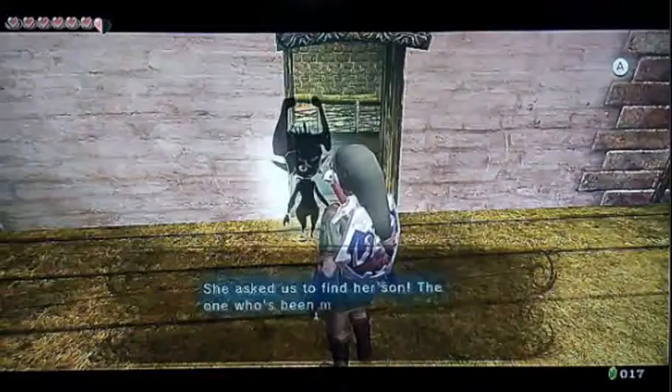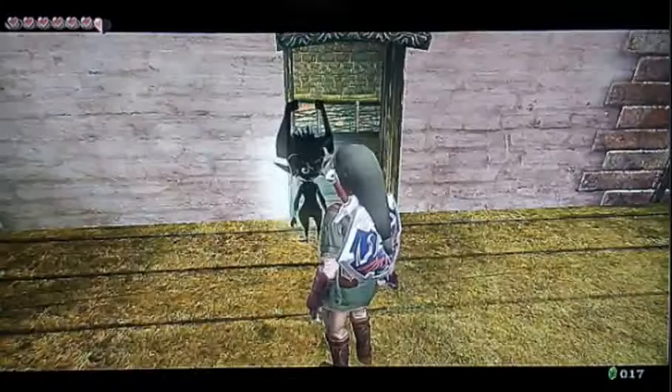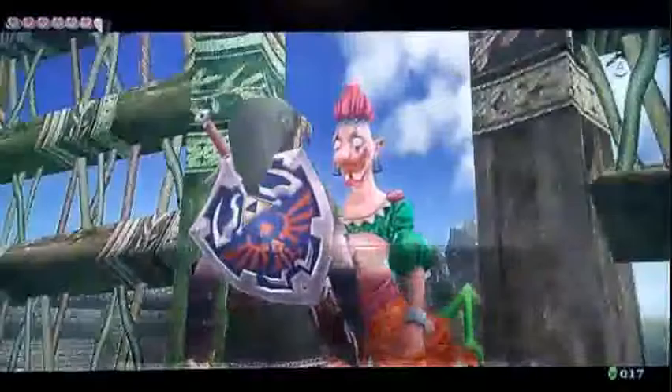She asked you to find her son, the one who's been missing since she headed for Hyrule Castle. I think she said something about granting you some special power if you rescued him. If the final piece of your shadow is on the bottom of the lake, then it looks like you're going to need that ability. Couldn't agree more. Let's do some speedrunning here — we could climb down the ladder but I'm going to backflip off it. So we're going to do something here real quick. We're going to talk to Fawby.